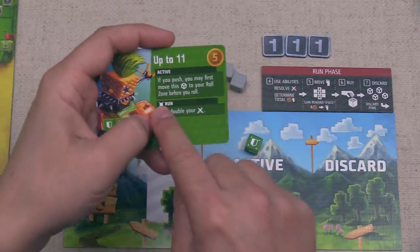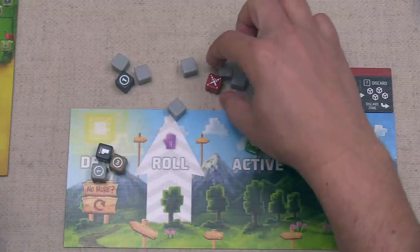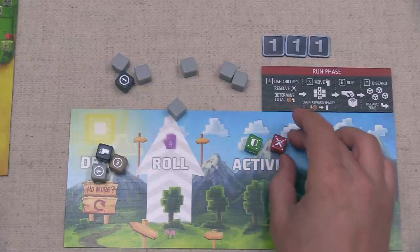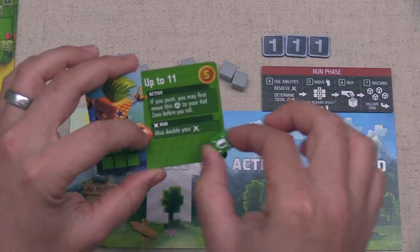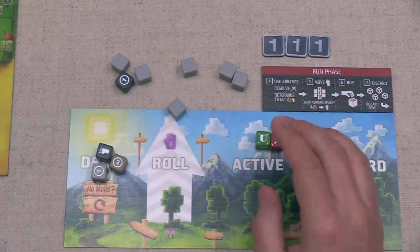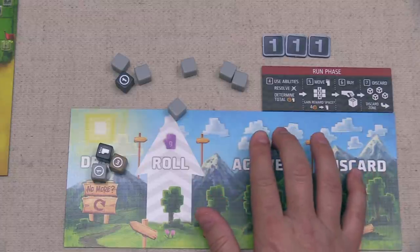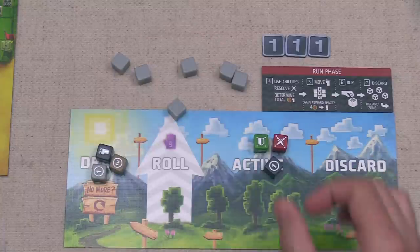The dotted shield in the run phase doubles our sword value, and we already rolled the dotted sword which counts as two swords. The doubling then brings us to four swords. These two dice alone give us four swords, which should guarantee more swords than both opponents, earning us two extra credits.